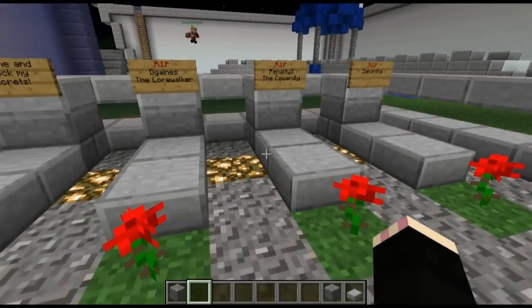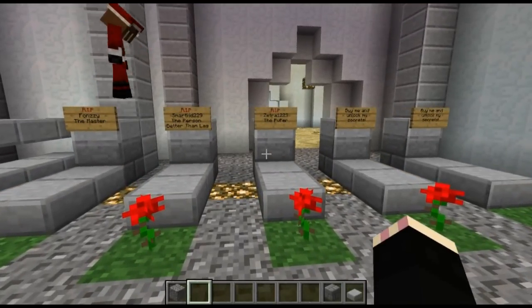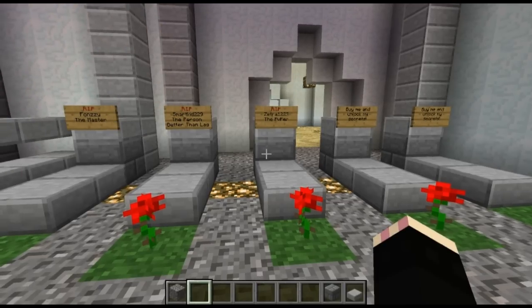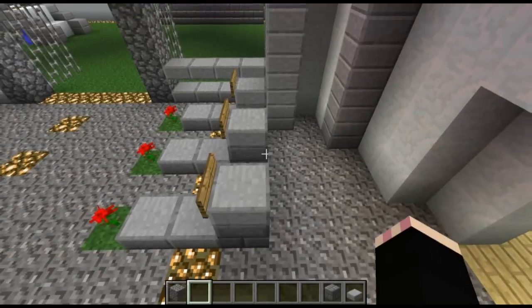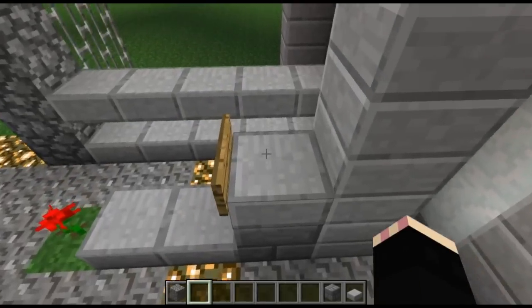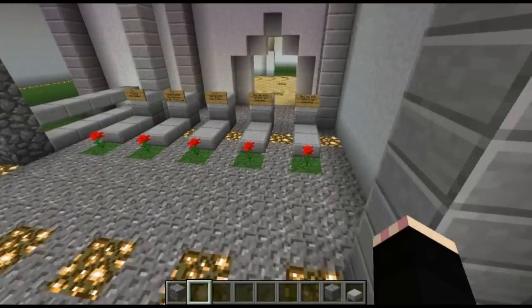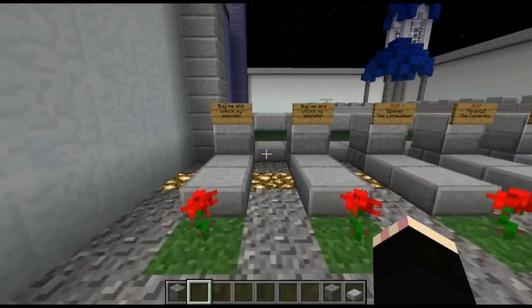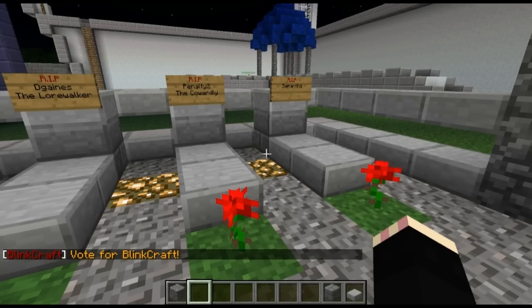Graveyards — here are the graveyards. If you donated to one of the graveyards before, when we had that going — I think it was version 6 — your name gets put on the graveyards in spawn. There are two graveyards in spawn, so if you donate $10, you can get the item. There are chests under them too, like we had before, and you can get your names on top. I came up with this idea originally in version 7 and it actually became a little bit popular with some of the people.